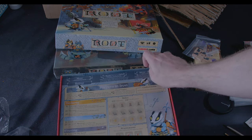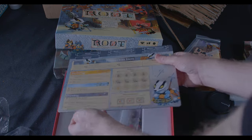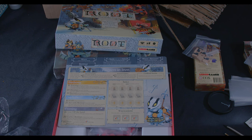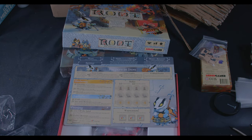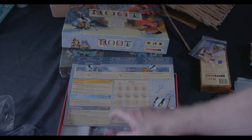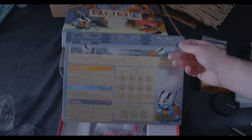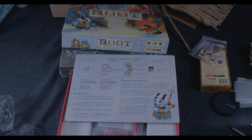And then we have the Keepers in Iron player board — it's got a little pike, neat. The sequence of play — I haven't played Root for a while. And the back of the player board is the setup.